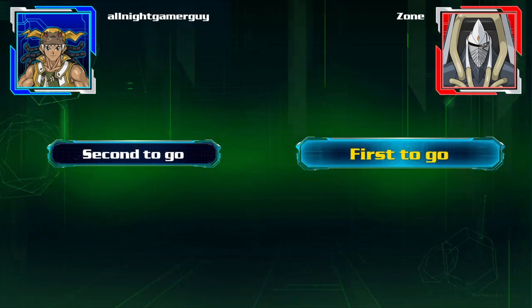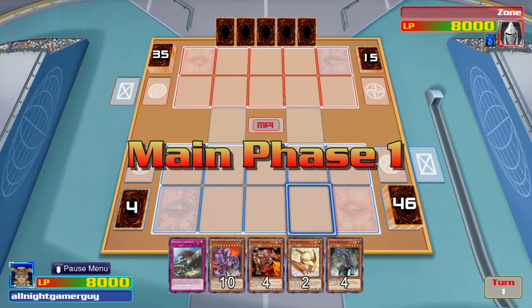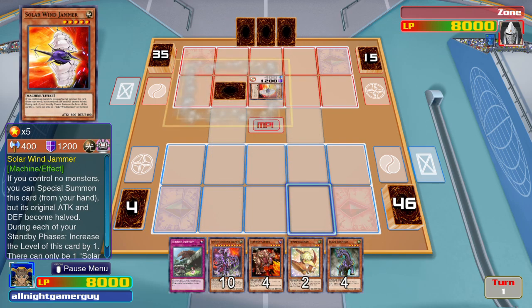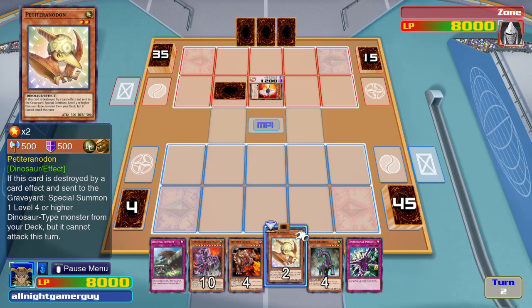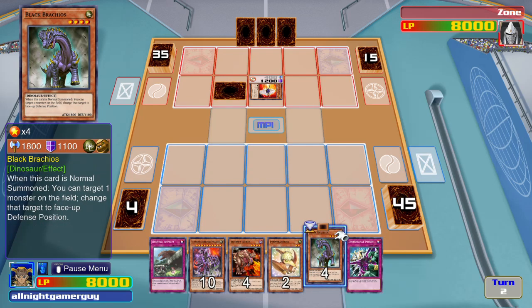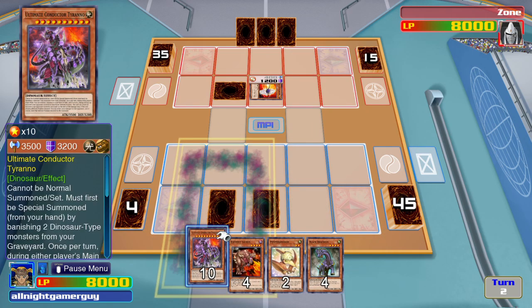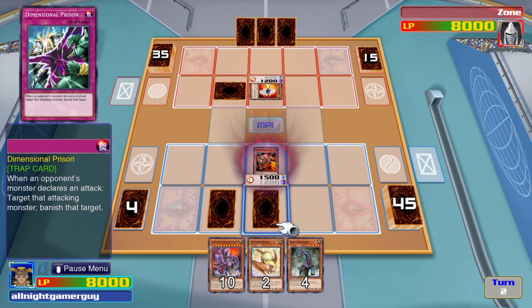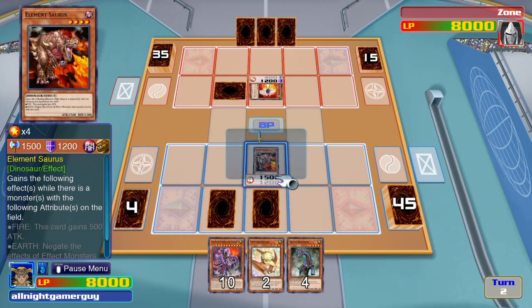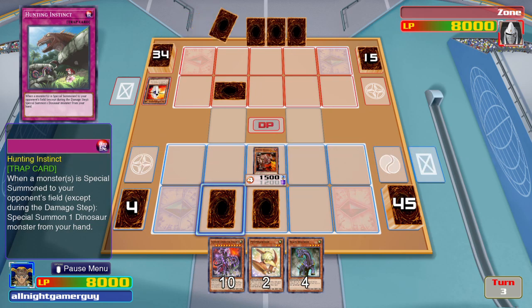I don't know how well this is going to go, but we'll find out. If I lose, then at least I'll get a good idea of his deck. I summon Element Sorus. Now he will attack. I suppose he's got to cut his monster's attack and defense points in half just to special summon it.